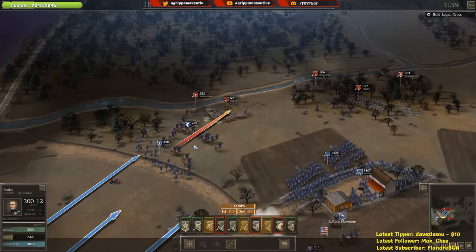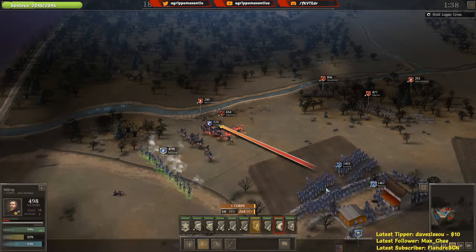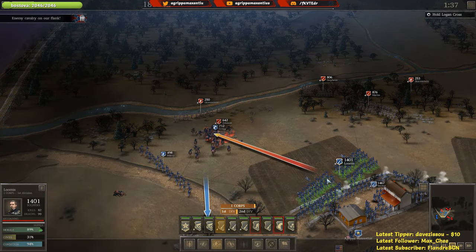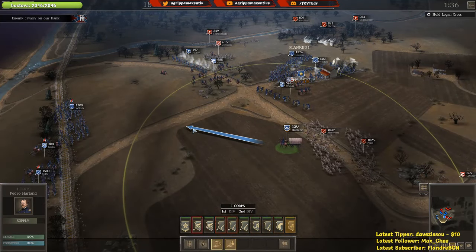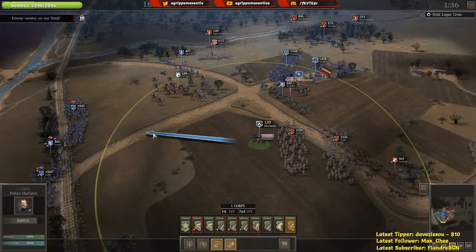I tried to get him over here — didn't want him to attack, damn it. Total fail on my part, so let's just hope the skirmishers can take him out. I think we're going to be fine, but that was not my intention. Enemy cavalry on our flank — we have to change our positioning here. Sure enough they got Harlan — he's getting supplies. I'm going to try to get Harlan as close as I can to the infantry.